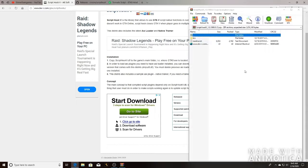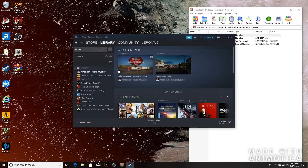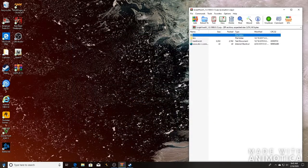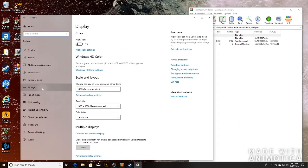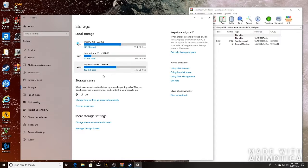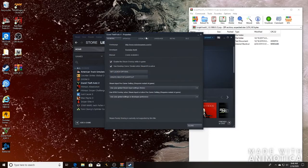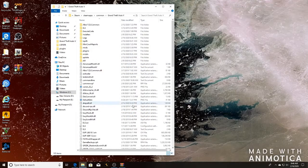It asks what do you want to do with Script Hook 5 — you want to go to Open. Next thing you need to do is go to your Grand Theft Auto 5 main directory. Mine is in the Steam app. If you don't know how to get there, go to Start, Settings, System, Storage. For Steam users, go to Grand Theft Auto 5, Properties, Local Files, Browse Local Files.